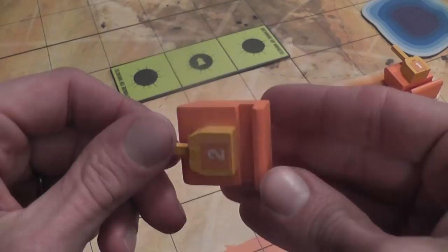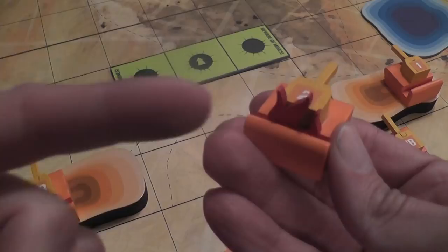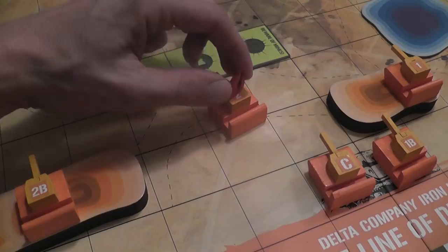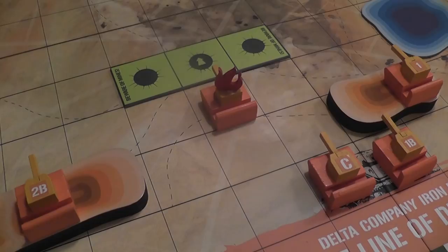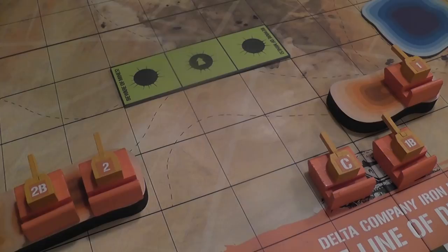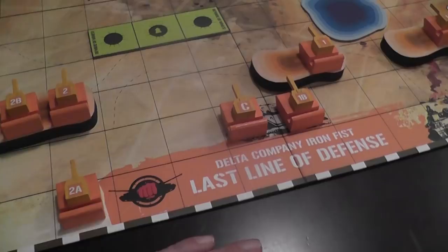There is a space on the tank where you can place a fire token. The first time a tank takes a hit, you place a fire token there — how amazing and good-looking is that. When a tank takes a second hit it is destroyed and cannot be used anymore — it is a wreck. You can place the fire token to indicate that. So now that tank is an obstacle and the owner cannot use it anymore. However, the point of the game is not necessarily to destroy all of the opponent's tanks, but to reach the opponent's line of defense with even just one tank. First player to reach the enemy's last line of defense wins the game.